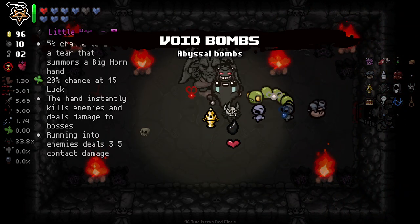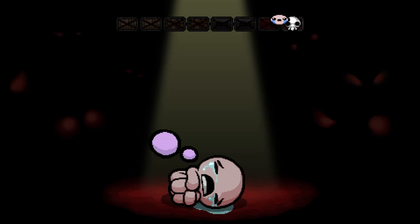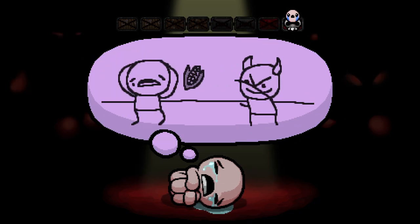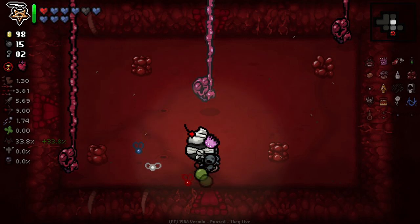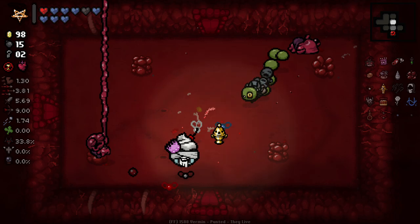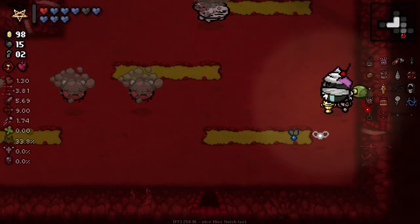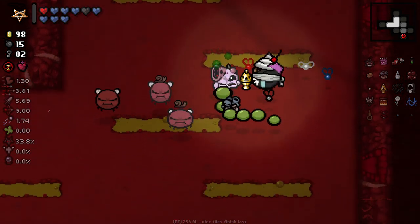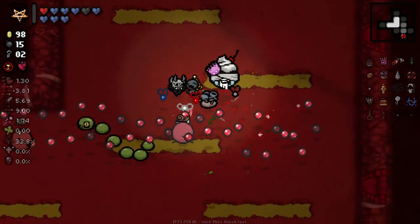Neither of those are very good, but I will take the Void Bombs because they can be very good. I think that's a decent one to pick up. I'll probably use the Demonic Talisman just before the Mum fight to see what we end up getting — there'll probably be some health and one or two items with it being as high level as it is. I don't know if it's max level yet, but it must be close.